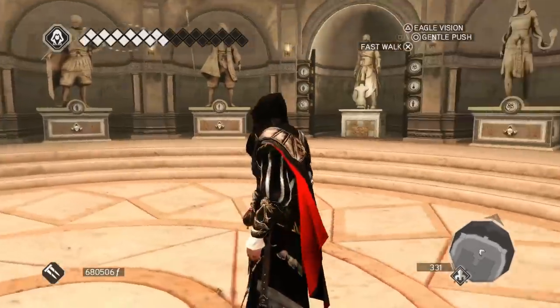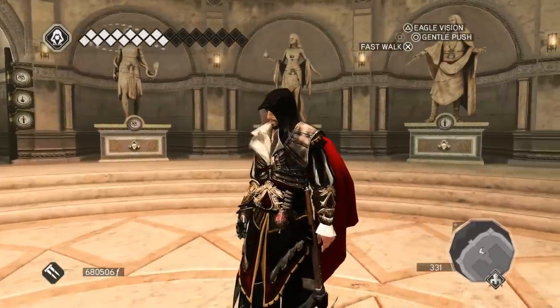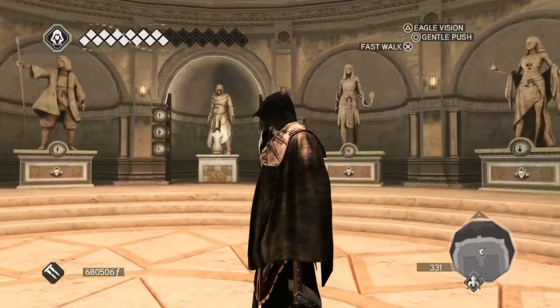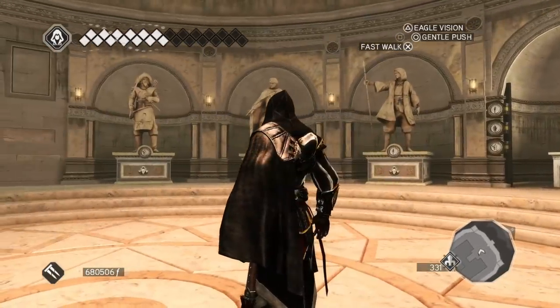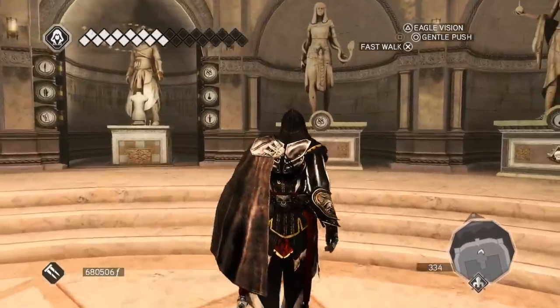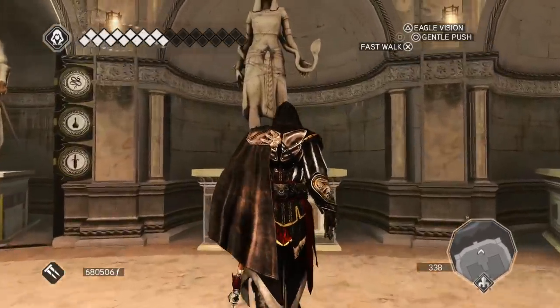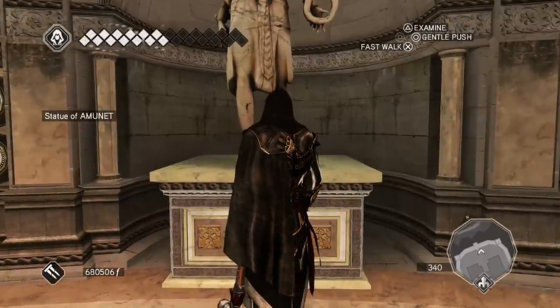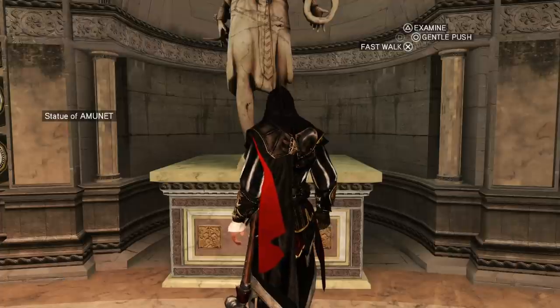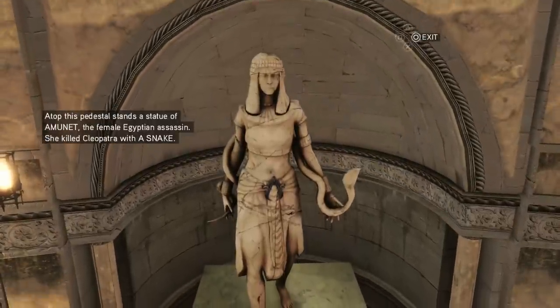In Assassin's Creed 2 there are several character statues who predate what was going on in Odyssey and Origins, but they kind of piece some of it together. Right here is Amunet — actually Aya, who renamed herself Amunet — and as you can see, she kills Cleopatra with a snake.